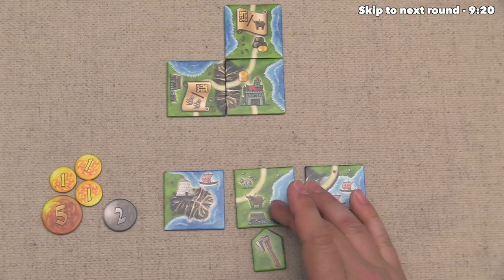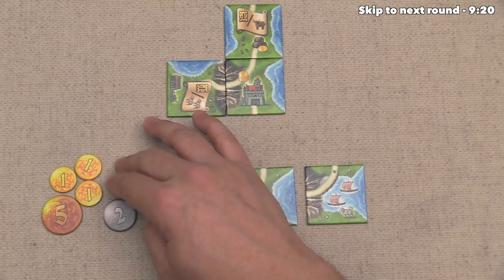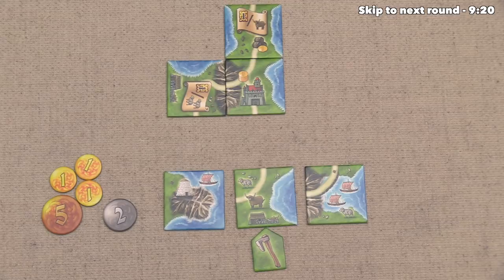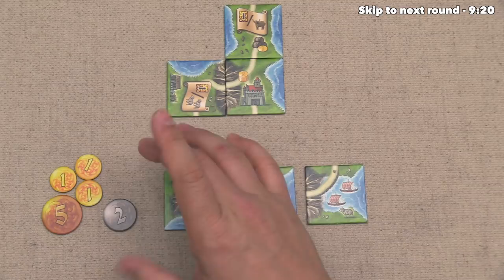Next up, we can set some prices, and one thing to consider is the fact that we have a lot more money than our opponents do at the moment. Now the yellow player only has five money, and that's the five they just got for income, and the blue player should have more than that. Either way, if we make our prices really high, then we are pretty much guaranteed to buy those tiles, and we might be able to do that and still have money left over to buy tiles from our opponents. That's definitely the advantage that we have going into this with more money.